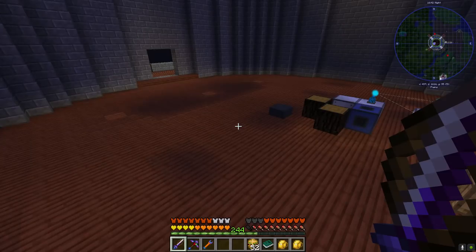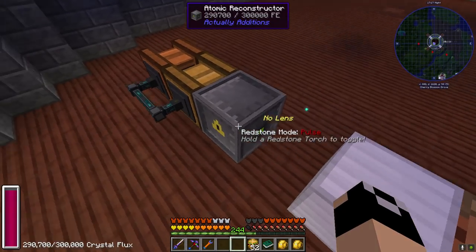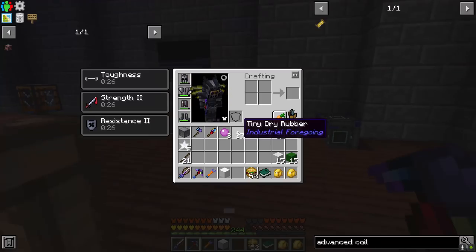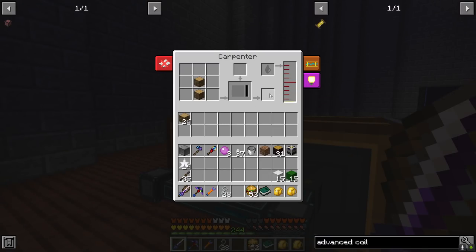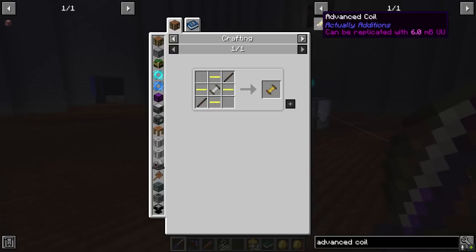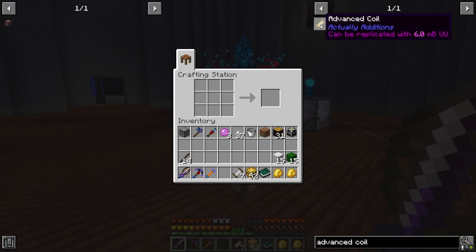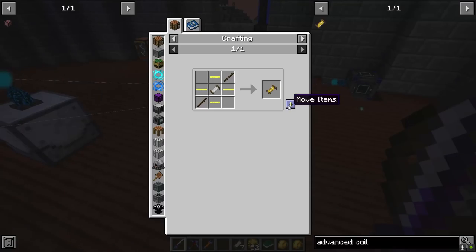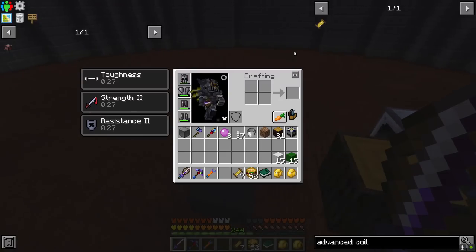I'm also going to need a bunch of aluminum wire, and I need to go ahead and make a fair amount of anori crystals - actually we've got five left over steel, so that'll be all right for now. We've got 14 more sticks, should be fine. There's our seven basic coils.